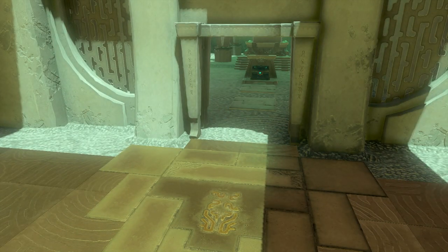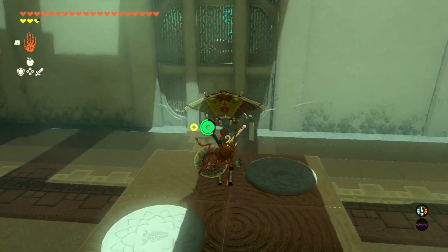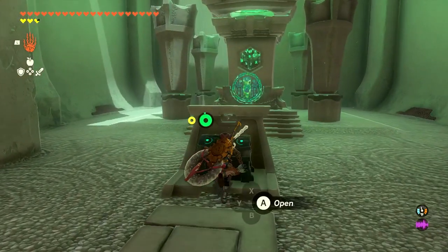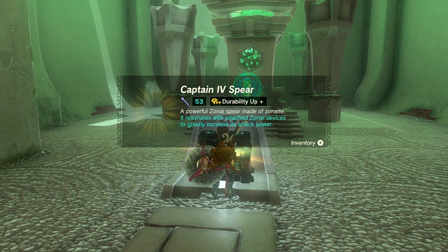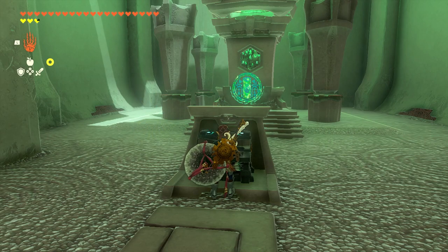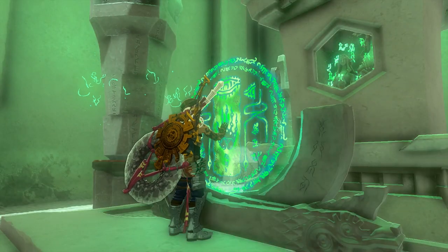That was really fantastic. Even though it did take us a couple of tries, I'm glad we made it happen. Let's get over here and open up this treasure chest — see what we got. We got the Captain Four Spear! A powerful Zonite spear made of Zonite — 53 damage. I will gladly take that as we head out of the shrine and continue exploring Akala.